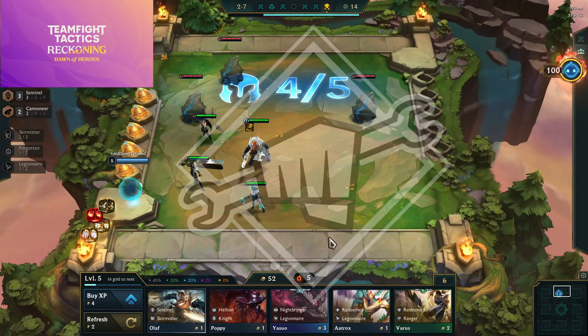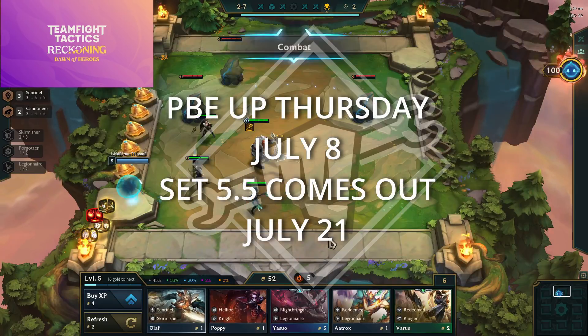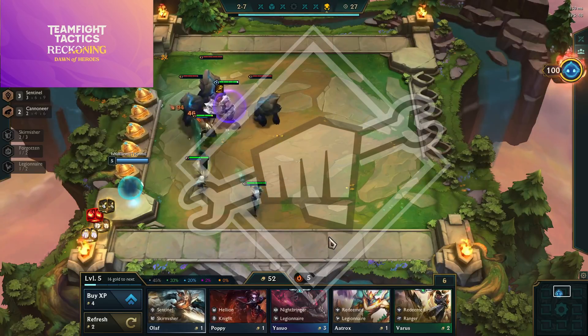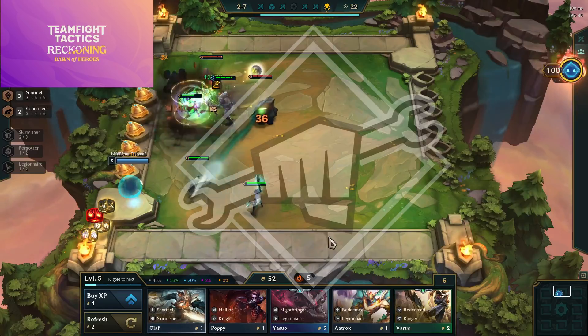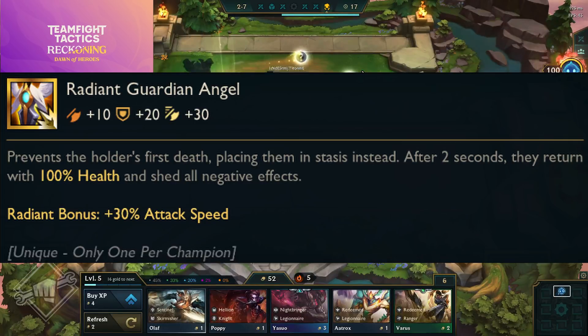This information is officially from Riot — I got it directly from them, so everything here is probably going in close to its current state. Numbers may be tweaked during PBE. Radiant Guardian Angel — prevents the holder's first death, placing them in stasis; after two seconds they return with 100% health and shed all negative effects, with a radiant bonus of 30% bonus attack speed.